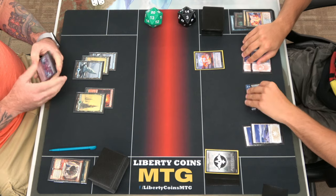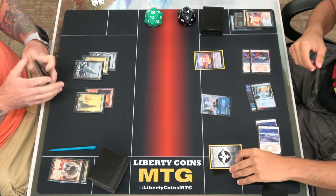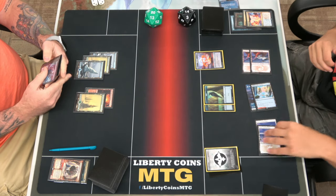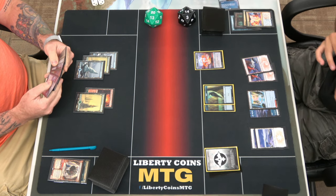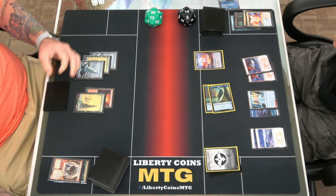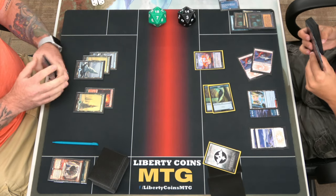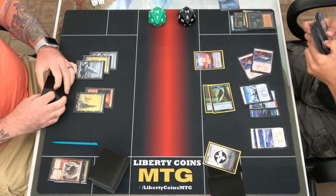Deal two damage to everything. Make a treasure. I'll take my next turn, untap, draw a card. Go to combat — I'll attack you for two. I'm going to pay two to Foretell and crack Field of Passage to get a Snow-Covered Island. That one's dead. Any end of your turn — flashing in three.